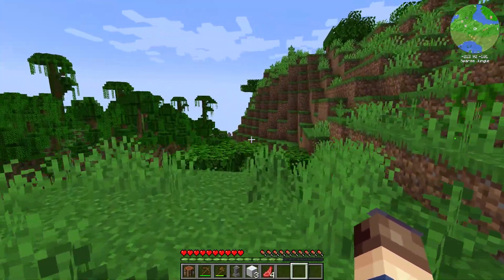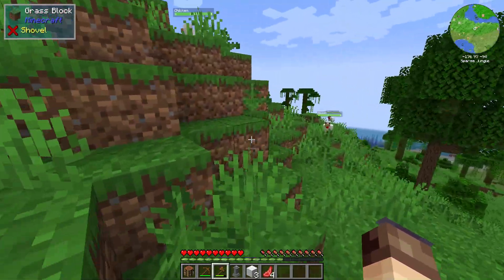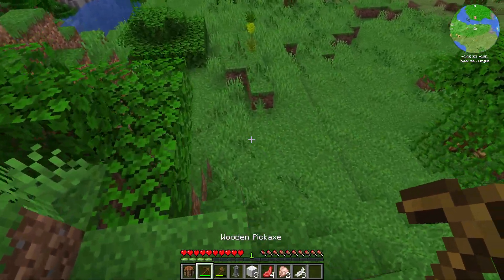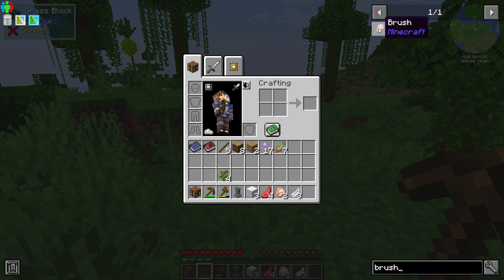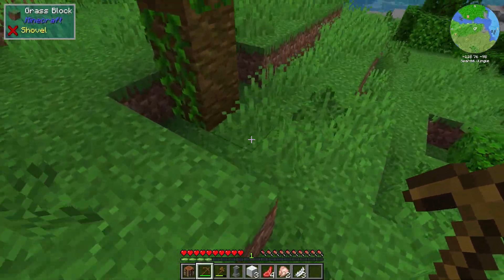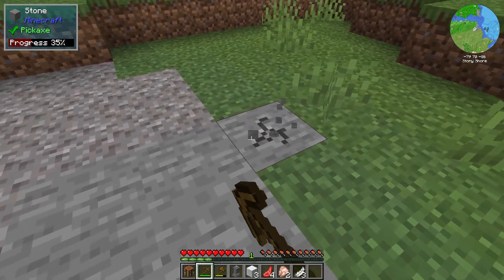Still a ways to go to get over to that stony beach — don't even have it on the minimap yet. Come here, chicken, I want some more food. And I need a feather to be able to make my brush. Just the brush from Minecraft. The reason 1.20 is my favorite is I love archaeology and digging up the past, and now they've added archaeology, so I get to play with modded Minecraft doing things that I love — digging up the past, finding loot.